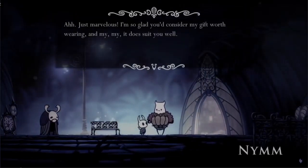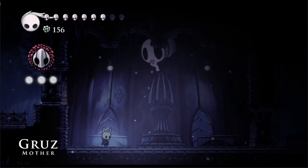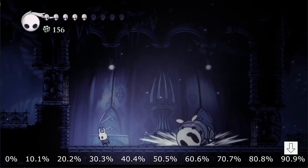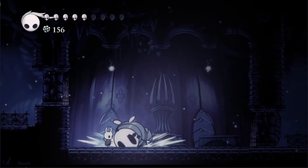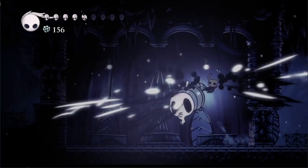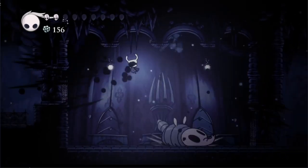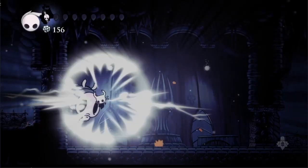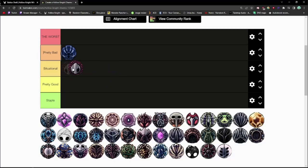Carefree Melody is acquired by banishing the Grimm Troop and then talking to Nymm in Dirtmouth. One of the three notch charms, it's a defensive charm that doesn't require you to focus soul — instead it has an RNG factor. Each time the knight is hit, the chance of blocking damage increases by 10.1%, up to a max of 90.9%, averaging around a 23.4% block chance overall. The blocked chance doesn't reset if you die or unequip the charm. It's situational at best.